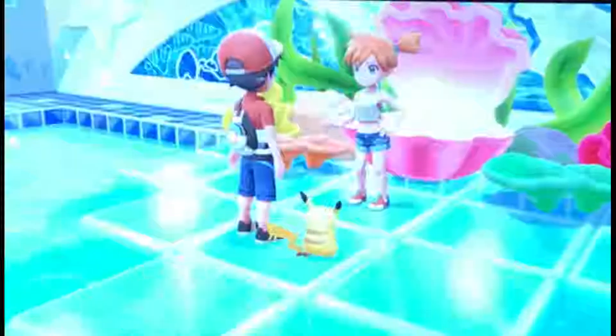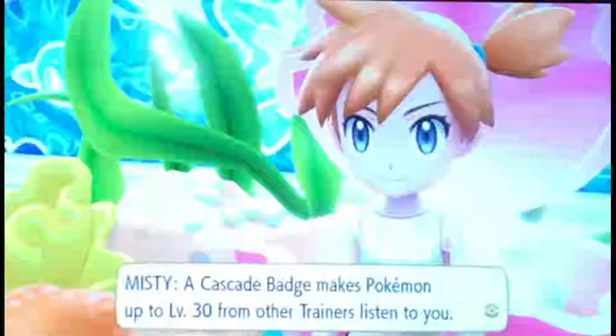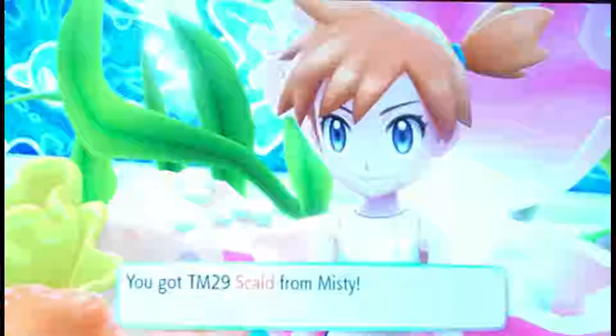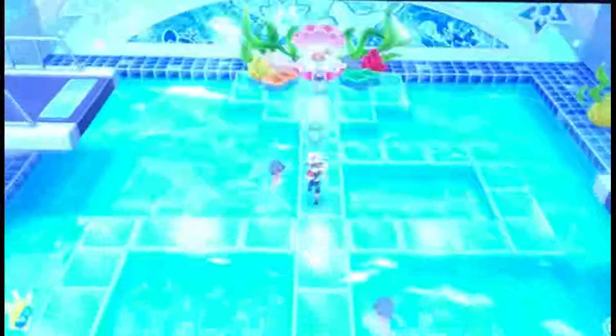We earn 346 experience points. Nidoran grew to level 16 and Bulbasaur grew to level 17 — both try to evolve but we stop those evolutions since this is a basic Pokemon only run. We receive the Cascade Badge and TM29 Scald from Misty. Pikachu gives us a high five for the badge! Pokemon up to level 30 from other trainers will now obey us. We don't have any Water-type Pokemon to use Scald on, so it goes unused.